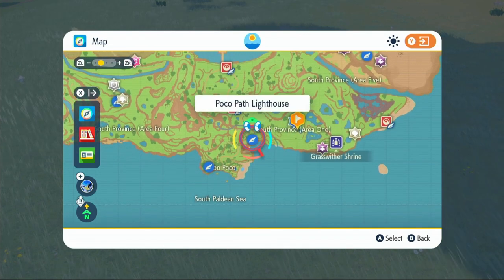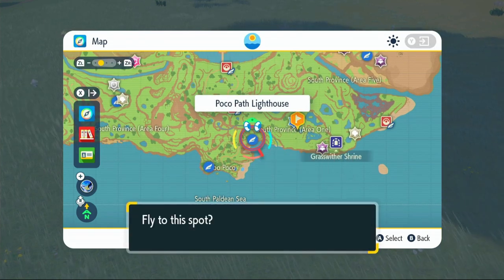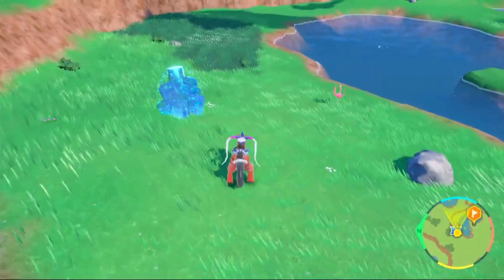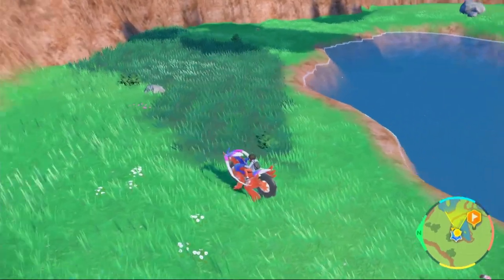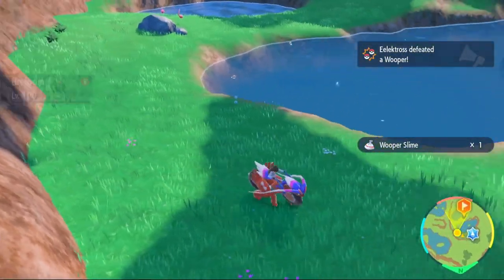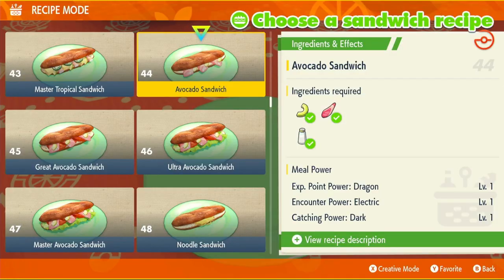Make your way over to the shrine if you have it. When you get to that area, drop down to the water and on the side or in the water you will find your Wooper. It'll take you no time to find them — just take them out, get your Wooper slime, and you can learn Acid Spray. The remaining two moves are going to be electric type moves, so I'm going to make an Avocado sandwich so that electric types are more likely to appear.